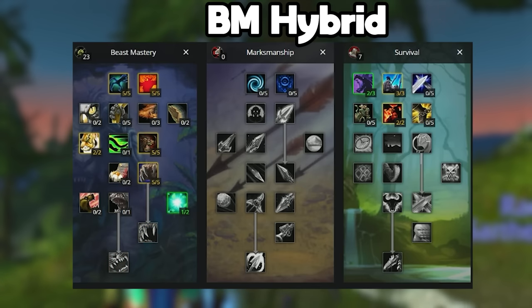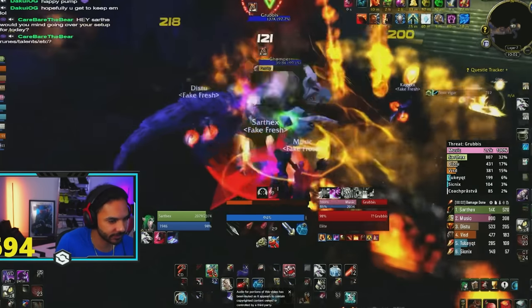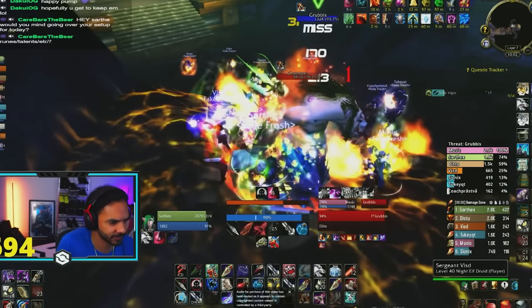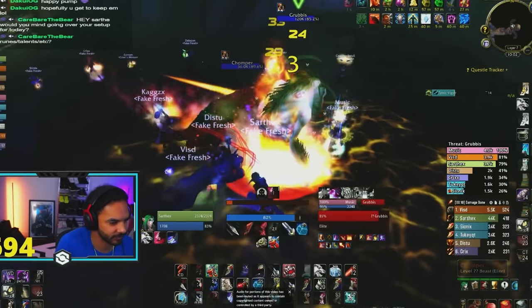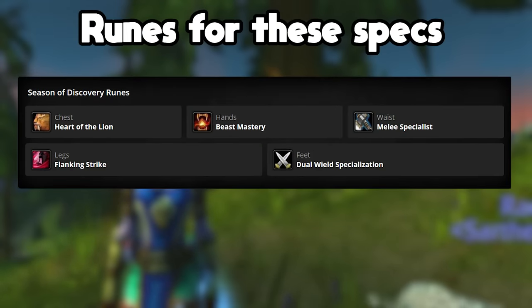You can also run the Hybrid build, where you are mostly in the BM tree but going down into the Survival tree to grab Savage Strikes. This increases your crit chance on Raptor Strike by 20%. This is huge because your Raptor Strike is hitting twice each time you use the ability — hitting with the main hand and offhand respectively — so 20% crit is just actually massive on your main ability. And this spec slightly outperforms the Deep Beast Mastery build.